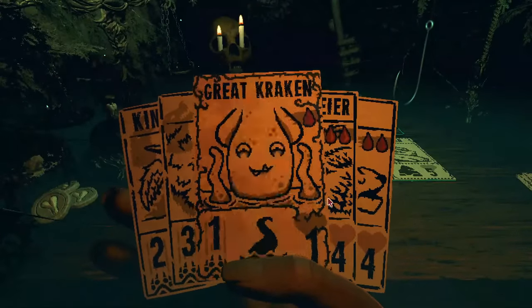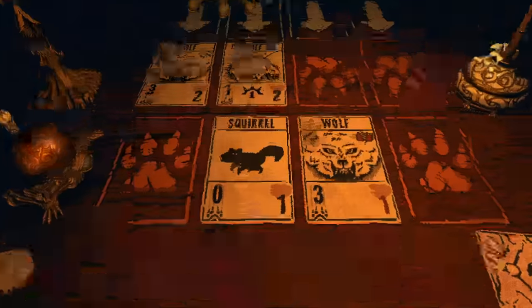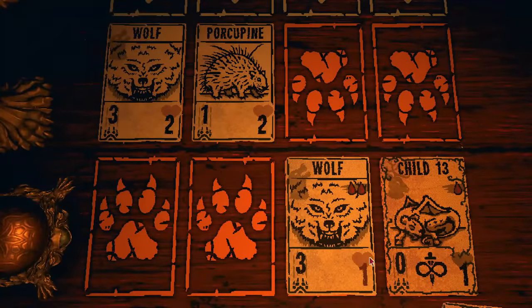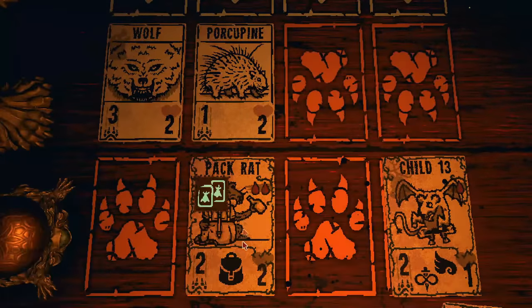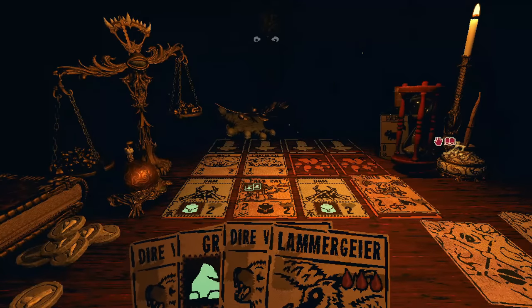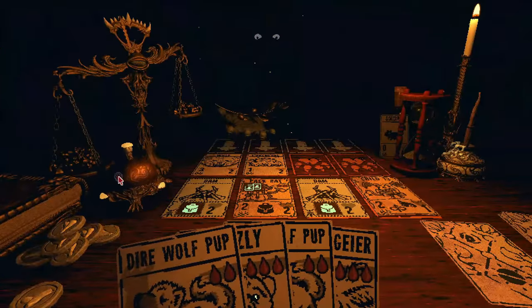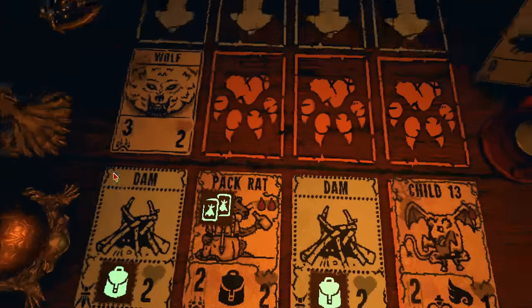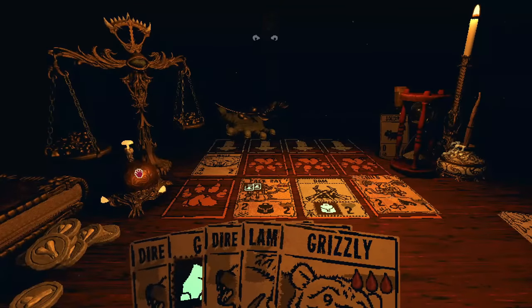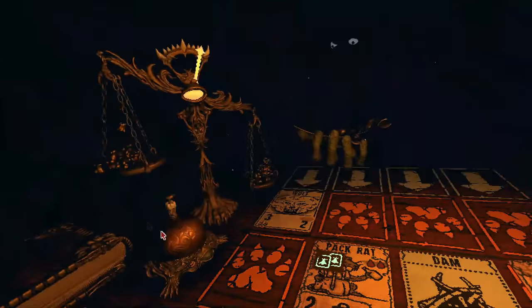Probably the best combo is with the pack rat and its sigil, which gets you an item. When you throw the dam builder sigil into the mix, you get three items just for summoning one card — getting a full new loadout of items every single battle whenever you summon this thing. That's probably the best thing you can do with this combo. In skull storm you can only have two items at a time so it's less useful there, but for normal runs this is actually really good.